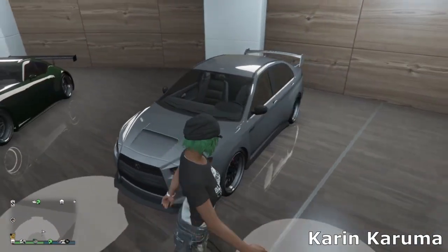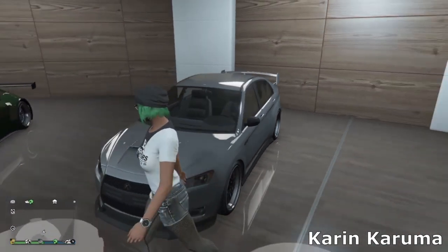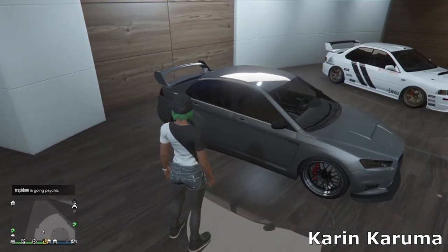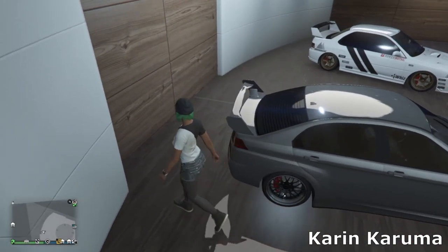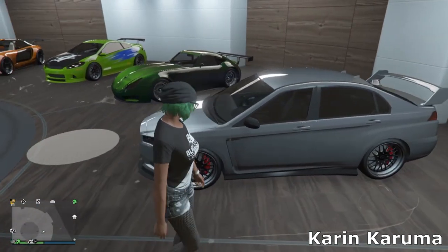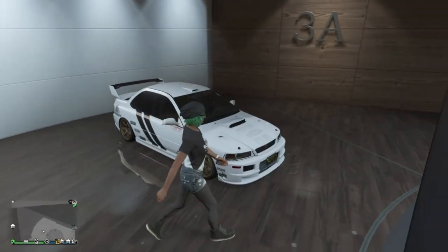Then we've got the Karen Karuma — just a regular Karuma, obviously not the armored one. I wanted to go for a sort of Midnight Club, street racing, underground kind of vibe with this, but like a daily driver as well — a street car you could drive every day. I've got some nice simple sport wheels, the stock spoiler, a little skirt and a splitter on the front, and a nice dark gray metallic color. I was really happy how this one came out.